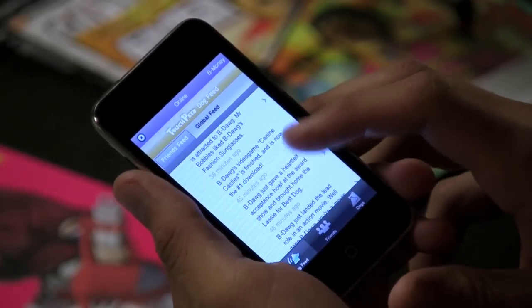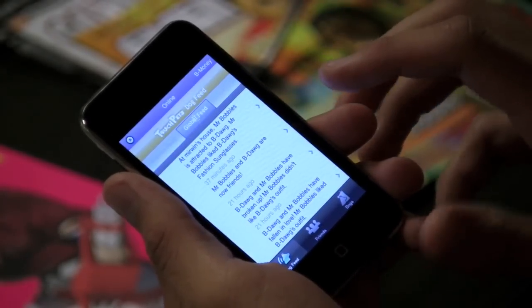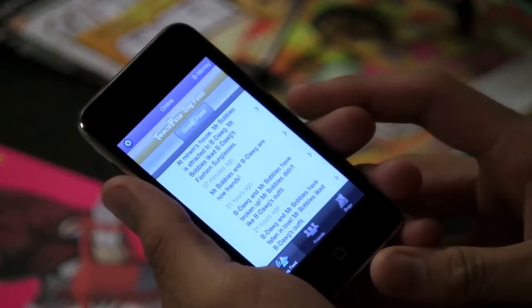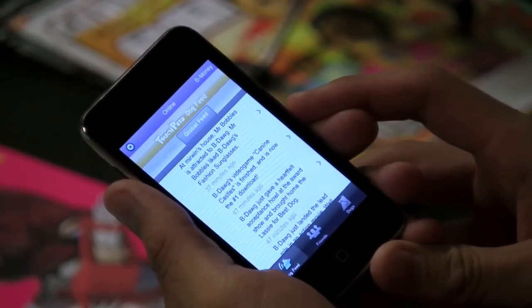The dog feed is basically a social feed that tells you what's happening on your network of friends among all their dogs — just like Facebook or a Twitter feed. It's basically a summary of what's happening in your social group. We also have the global feed here, which shows what's going on on the whole server. So if you need to make friends, you can browse around on there and look for people who have cool dogs and check out their virtual dogs.